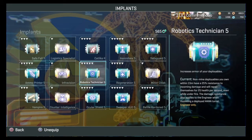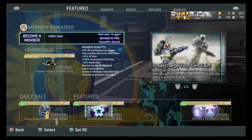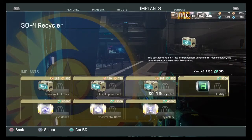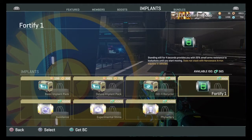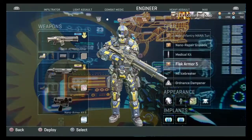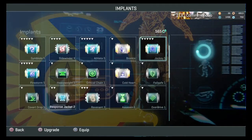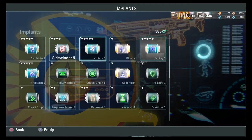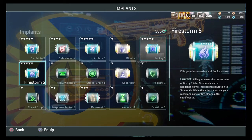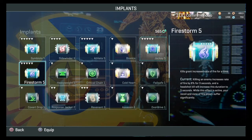Jockey and robotics tech are the go-to for engineer. You get robotics tech by going into Department, clicking implants — I think it's about 3,500 to buy, though it might be cheaper now. Moving on: firestorm — I just don't use it. When it came out it was really good, but they said the gap between veteran players and new players was growing because people were buying firestorm and mowing down new players at base.